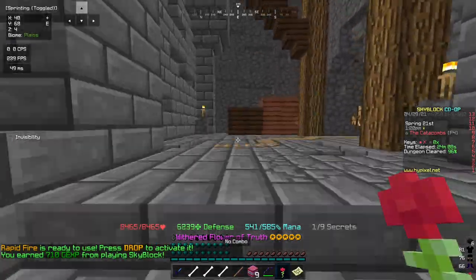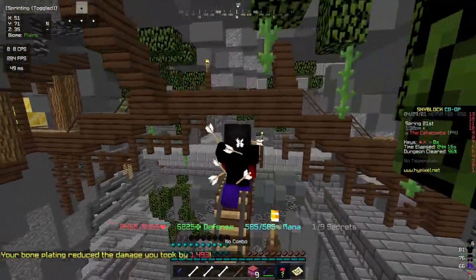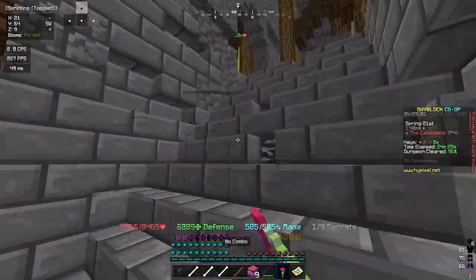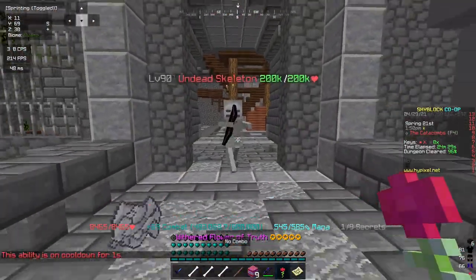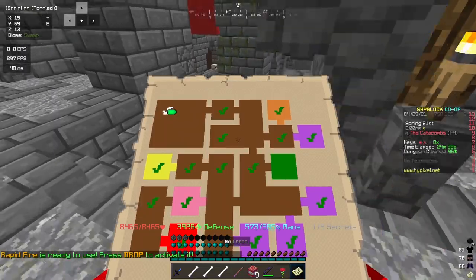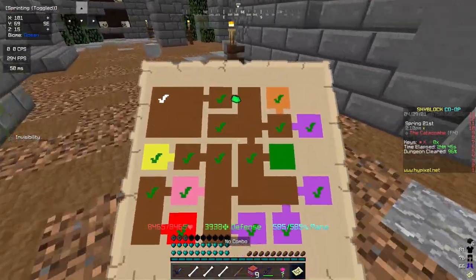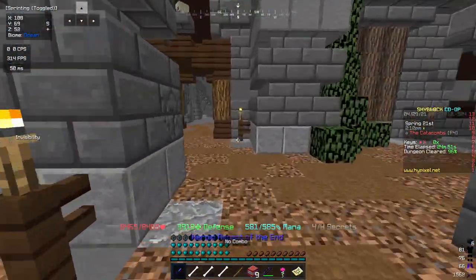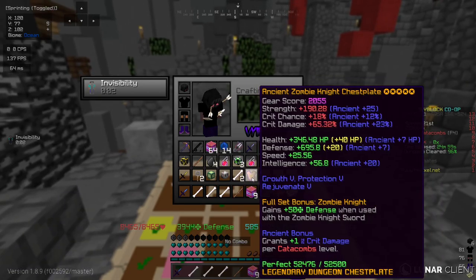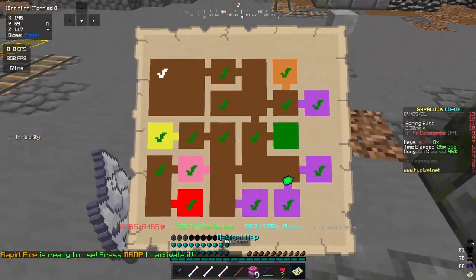The zombie knight chestplate costs like one or two million coins. In this video, comment your IGN, be subscribed to the channel, and like and subscribe — I will be giving this zombie knight chestplate away to one of my subscribers. My damage reached 15 million! That's because of the full armor set bonus, even without doing all the secrets. I'll be giving away one ancient zombie knight chestplate, so to enter just like, subscribe, and comment your IGN.